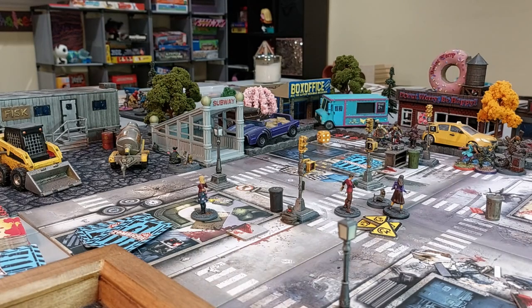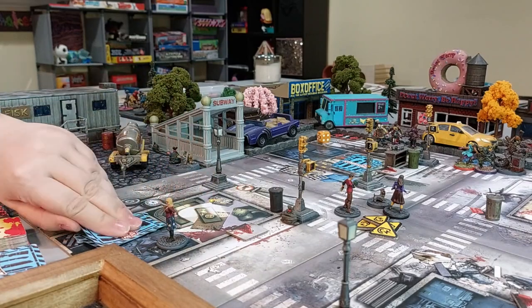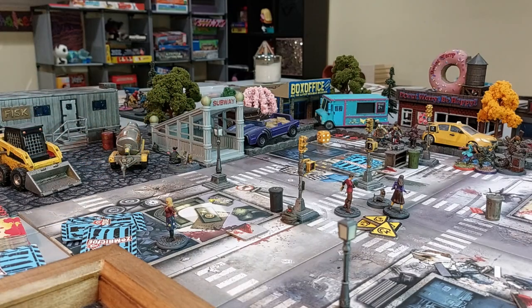Miss Trish moves one zone and draws from the stockpile — she gets a Sniper Rifle! With Full Auto, she can shoot sniper rounds equal to the zombie count in the target zone, potentially 12 shots with a sniper rifle. She puts the K-bar in her backpack and holds Plenty of Bullets with the sniper rifle. She is absolutely terrifying right now.